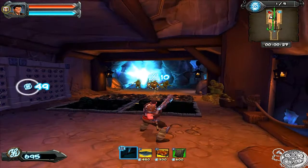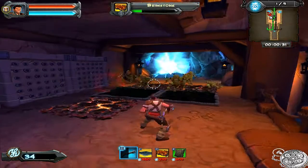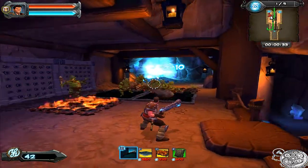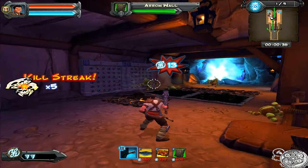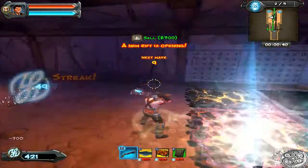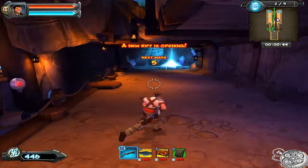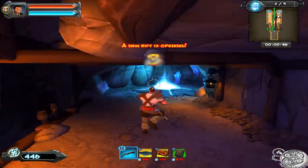I could have chosen the money trinket instead of the Brimstone. But you know, I can get combos like this. If I can get a combo, I might as well go for it. The rift's opening — this is where we manually defend the side on our own. Easy as pie.